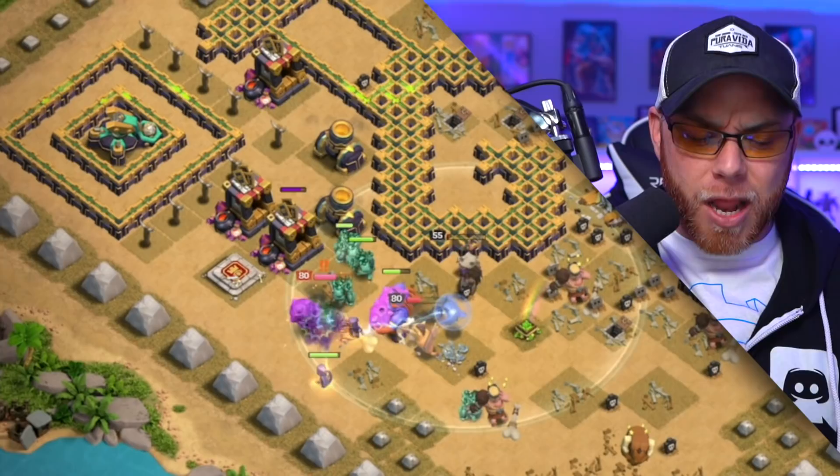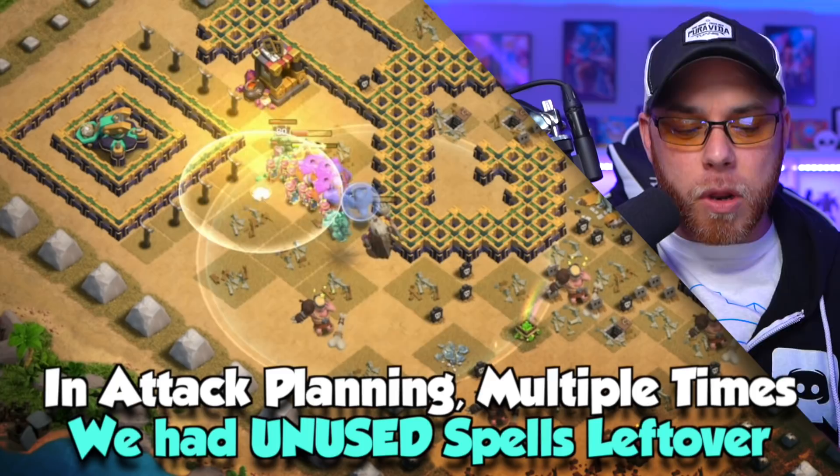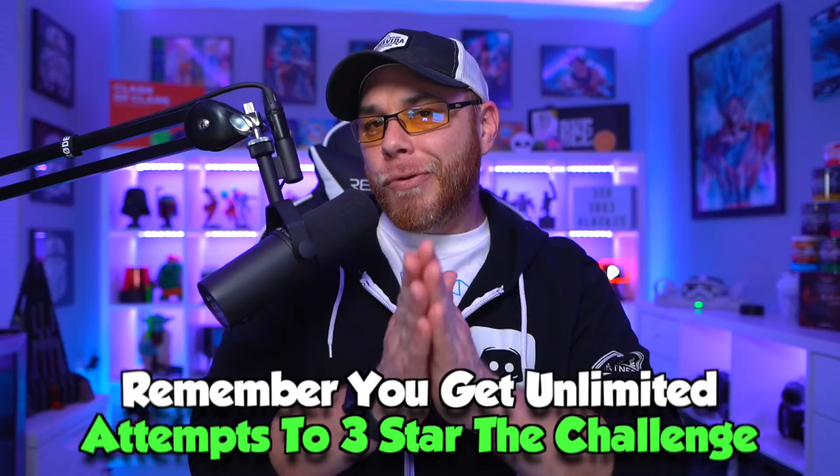Drop a Headhunter right there to start working on that Barbarian King, drop another one to help out — slow him down, poison him, and help this Queen keep progressing forward. They're going to take on the final Barbarian King, and all we have left are some Mortars and that Scattershot. Use the Queen's ability to power through this. You can use the Invisibility spells to protect the Archer Queen and take out the final Scattershot just like that.